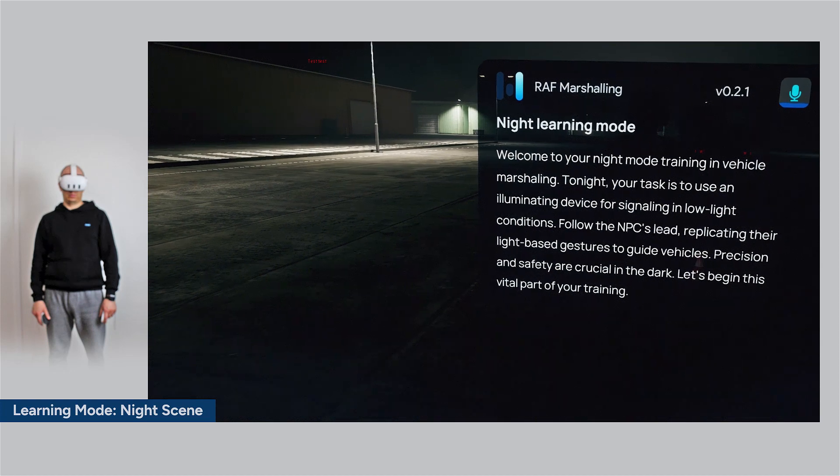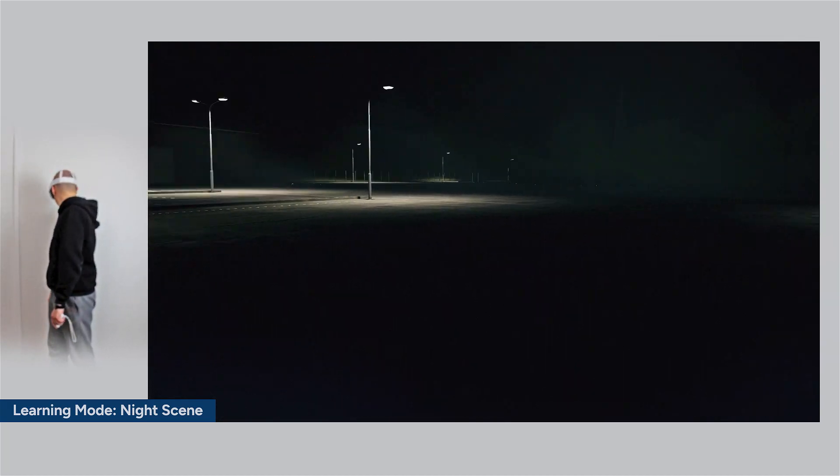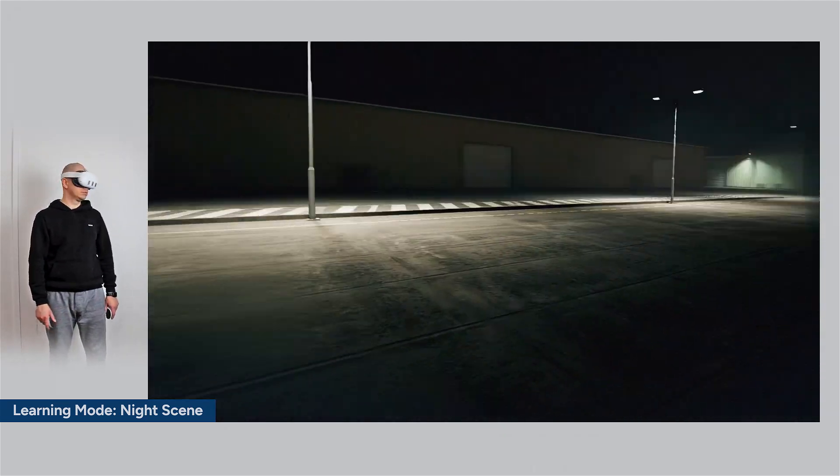Welcome to your night mode training in vehicle marshalling. Tonight, your task is to use an illuminating device for signaling in low light conditions. Follow the NPC's lead, replicating their light-based gestures to guide vehicles.